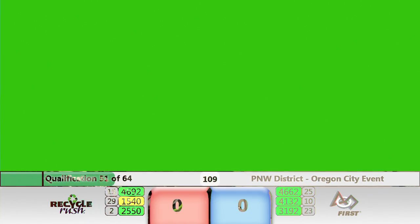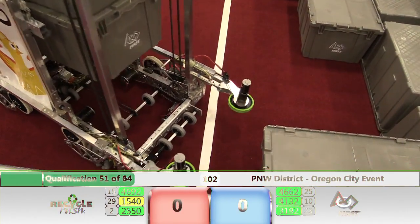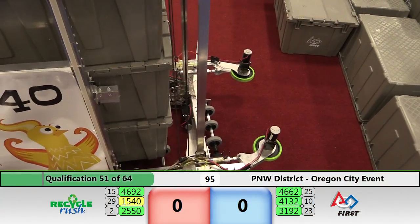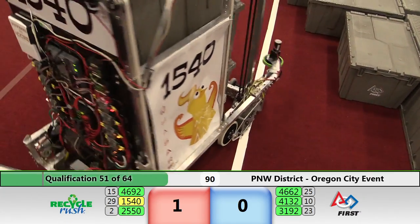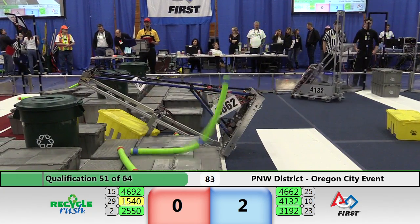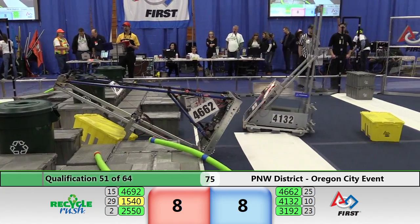Noodles in the air from the red side of the field. 41-32 with two grey totes off center — let's see if they can get that going. Same with 46-92. Noodles up, down, no score. 46-62 up and over, all the way up and over. Let's see if they can right that ship. 15-40 Flamin' Chickens with a four-tote stack.